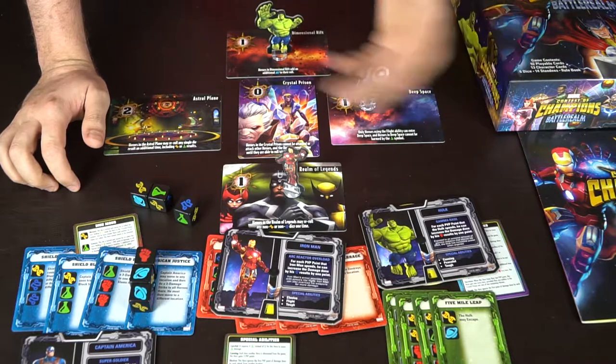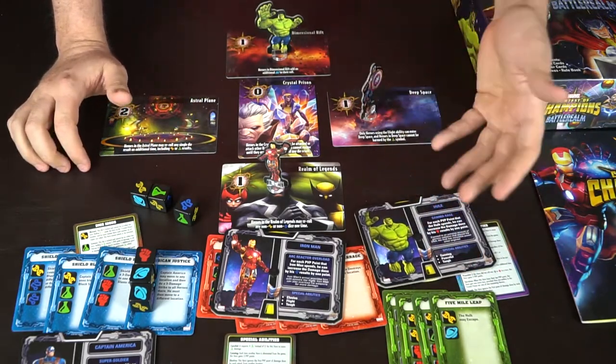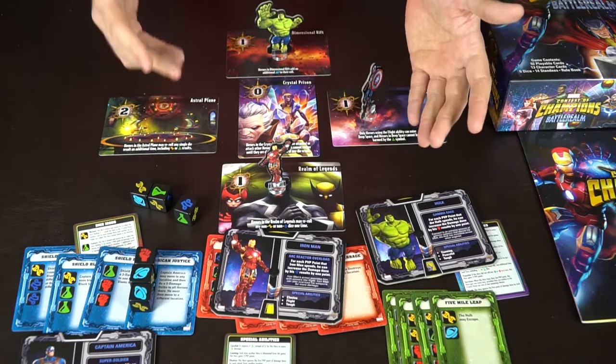Some abilities require four Science dice to put a hero into the Crystal Prison. These are all very beneficial effects and each hero has something different. Play continues in a circle as players move around the board destroying opponents, reducing them to zero health until one person is left as the winner, or somebody manages to get all the way up to 21 victory points. When a player is eliminated, their location is also removed, and any players on it move to an adjacent location of their choice.